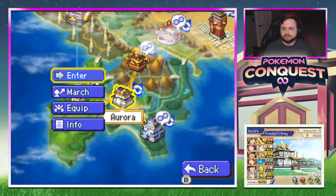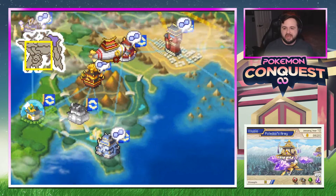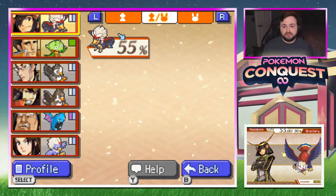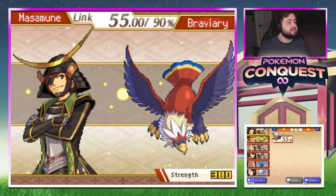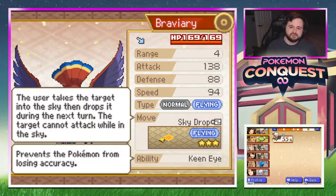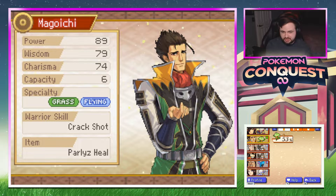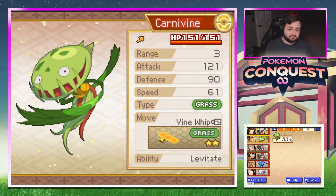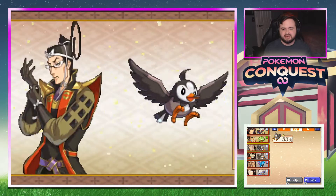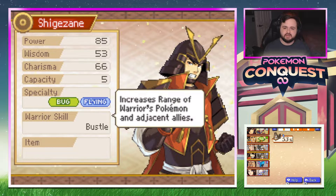Avia's not biting so flying out to Elusio — we're taking Avia on. Masamune is the leader here with a Braviary, 380 strength. Sky Drop takes the target into the sky and drops them next turn — so a two-turn move. Maguichi has Crack Shot and Paralysis Heal with a Carnivine. Kagetsuna has a Starly with Quick Attack and Keen Eye and Fortify to raise defense.